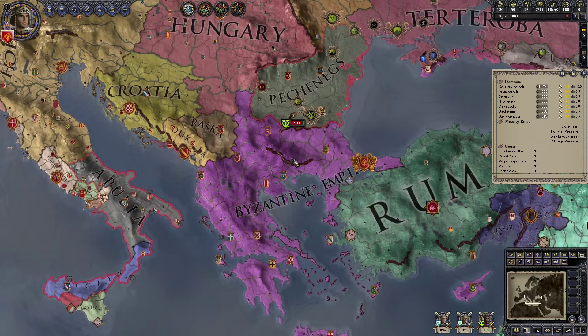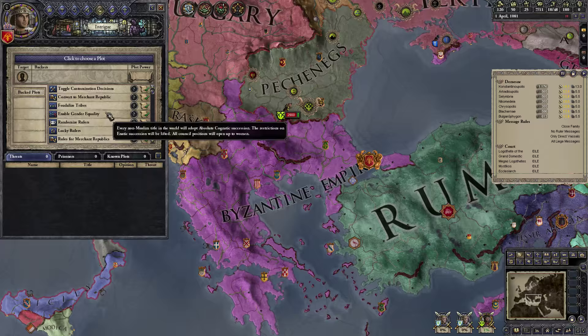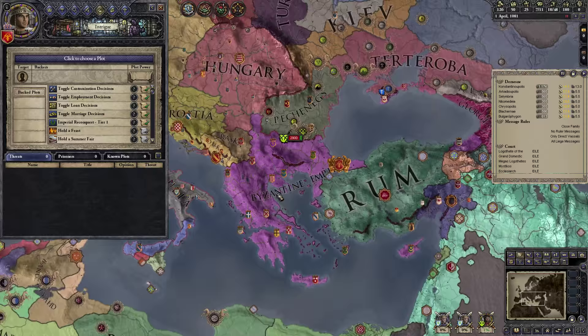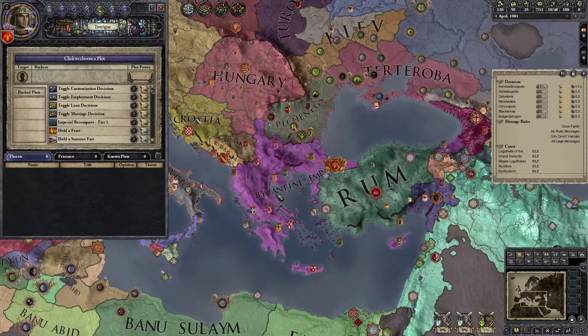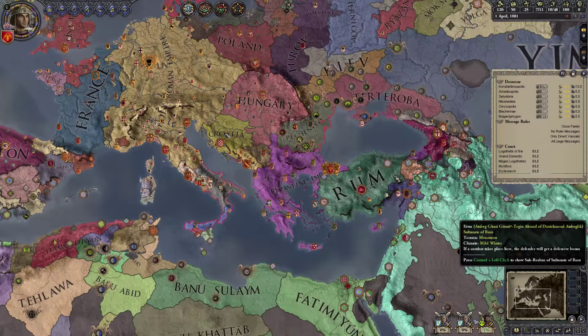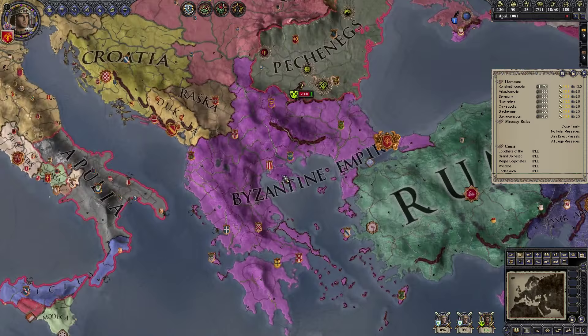We'll play pretty much historically here — no lucky rulers, no gender equality, we'll leave the tribes tribal. The long-term goal for this series is to click the Reform the Roman Empire button, which will involve conquering land throughout the historical Roman Empire: Rome, Italy, Anatolia, the Levant, and down into Egypt. But that's a long-term goal. For now, we just want to survive this initial war or two wars.